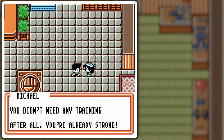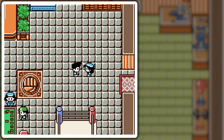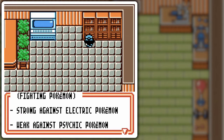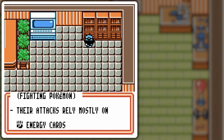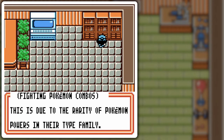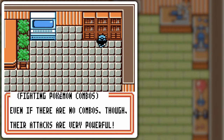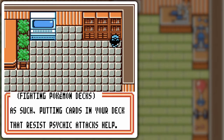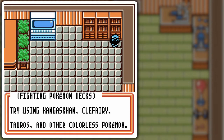He didn't need any training after all — already strong. You can see information at the bookshelves at every club explaining what those clubs are about, their strengths and weaknesses. I obviously didn't need it against him but I probably should've shown this first before doing the duel. Fighting Pokémon are usually weak to Psychic, unless you're the Rock type fighting. I went through that before.